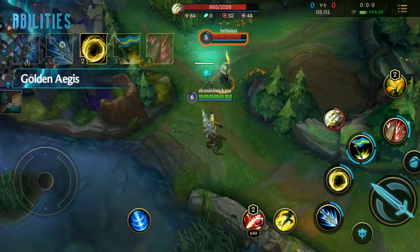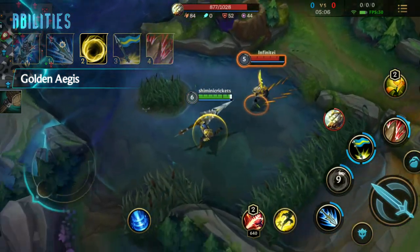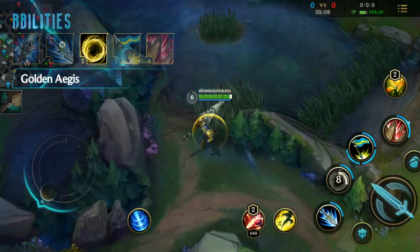Jarvan's second skill is Golden Aegis. Jarvan calls upon the ancient kings of Demacia to shield him from harm and slow surrounding enemies.